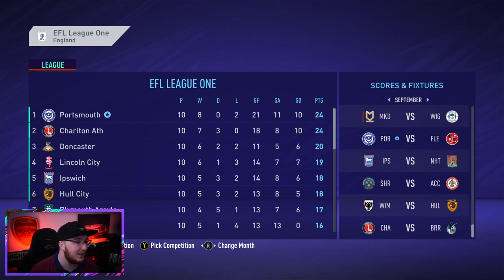Charlton are still unbeaten - the only reason they're not top is three draws. Our record: 10 played, 8 wins, 0 draws, 2 losses, 21 goals scored, 11 conceded. Doncaster have only conceded five, so we need to improve defensively - a new left back will really help. But 24 points from 10 games - very happy with that. Thanks for watching and see you tomorrow for another episode.